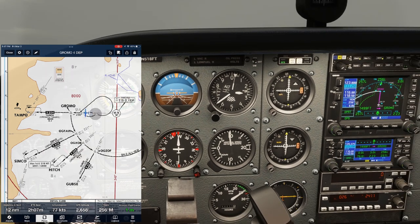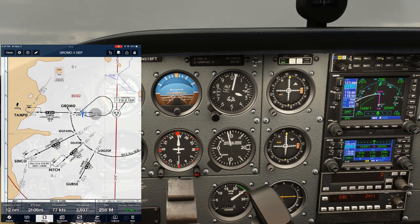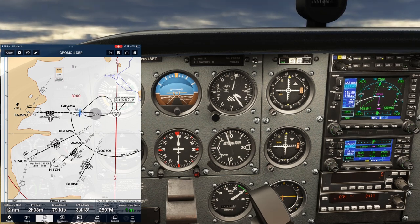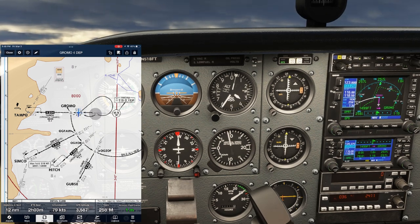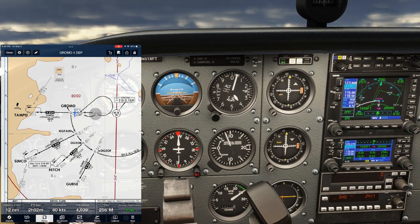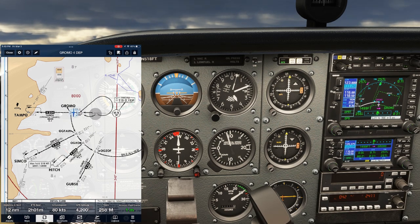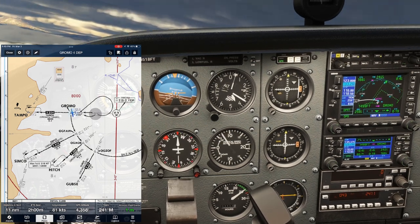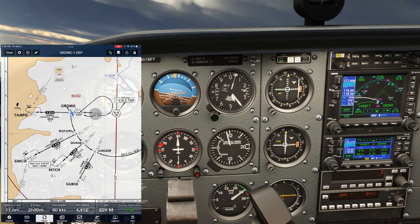So we continue our climb, tracking outbound along the radial towards GROMO. Our climb rate so far is well above what we calculated would be required to meet the minimum climb gradient of the departure procedure. As we approach 9 DME, we're near our turn. It'll be a left turn to 166 degrees to join the arc. The GPS counts us down to it. As we fly by GROMO, the GPS sequences to the next leg, GROMO to AUGZOB, along the DME arc.